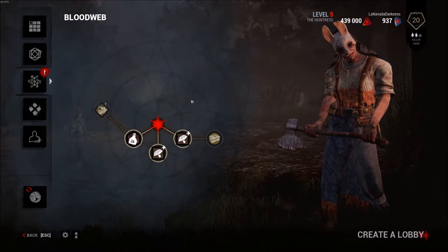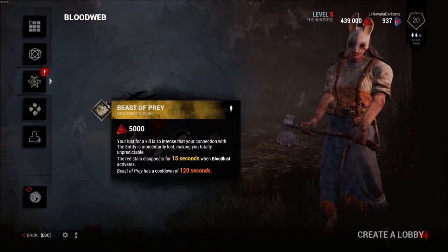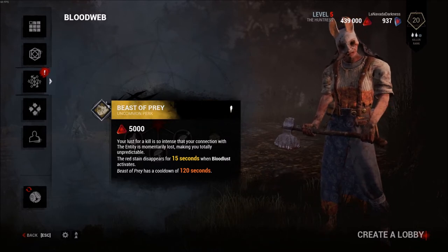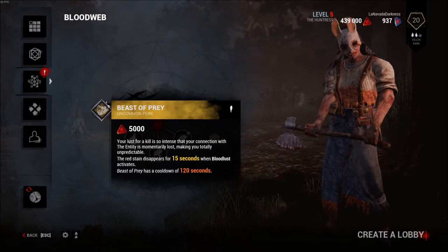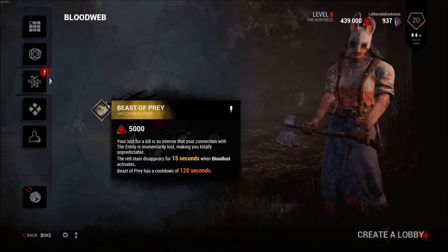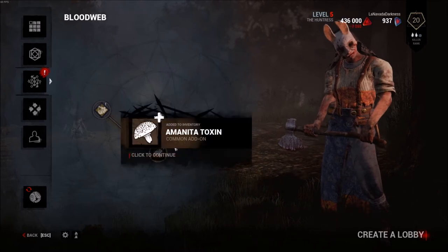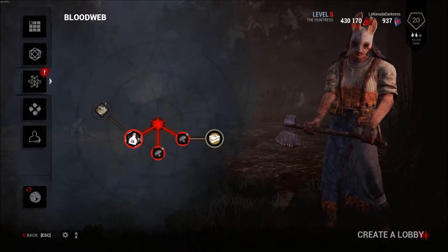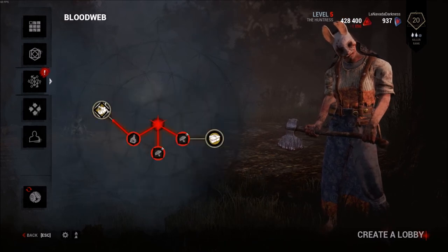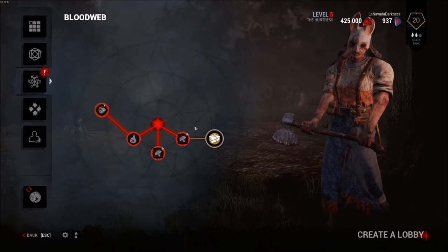This is our first unique perk here - Beast of Prey. Your lust for the kill is so intense that your connection with the entity is momentarily lost, making you totally unpredictable. The red stain disappears for 15 seconds when bloodlust activates. Beast of Prey has a cool down of 120 seconds. That's a long cool down - I'm not sure that perk's that good.